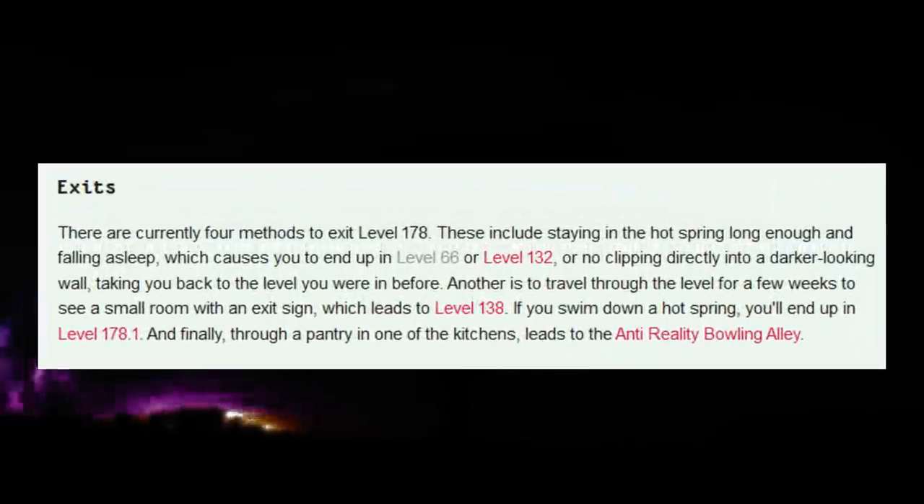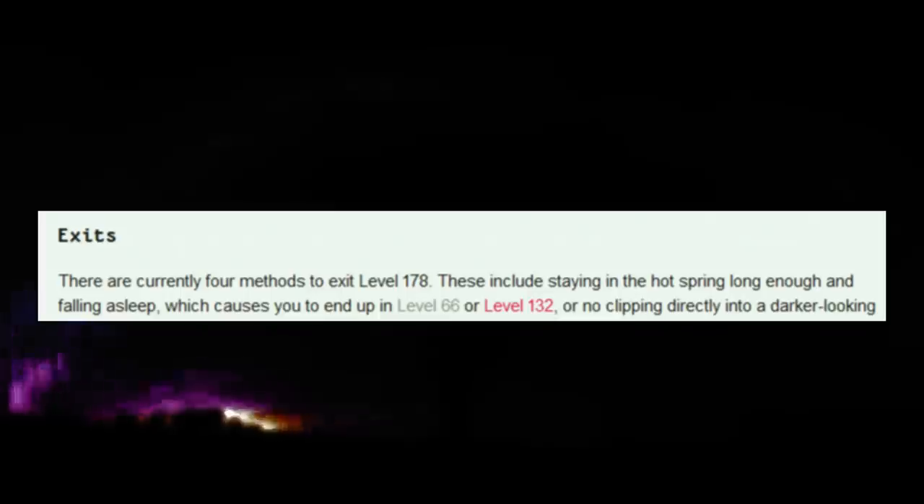You can enter this level by falling asleep in level 7, which will cause you to be sent here, and you can exit using one of four methods. The first is staying in the courtyard's hot spring and falling asleep in the water — if you do that, you'll wake up on level 66.